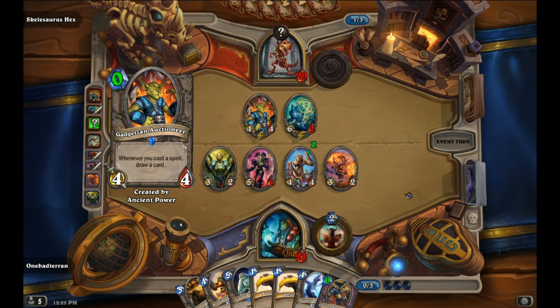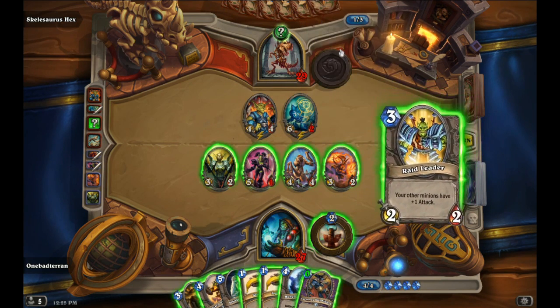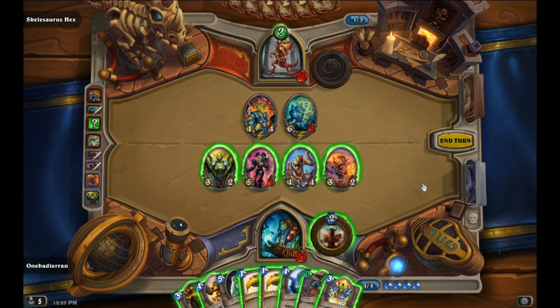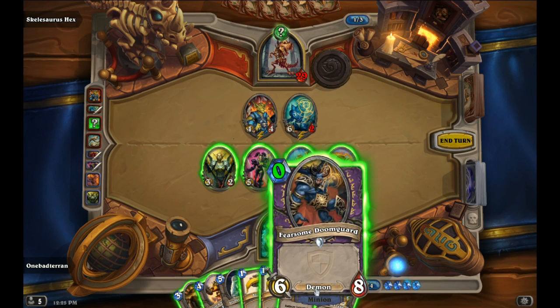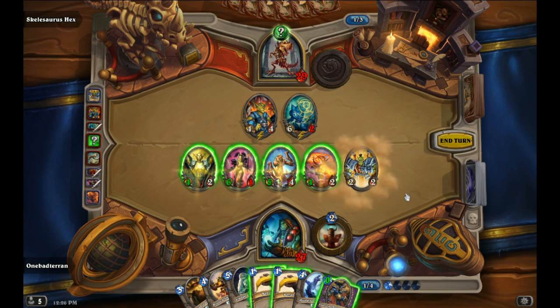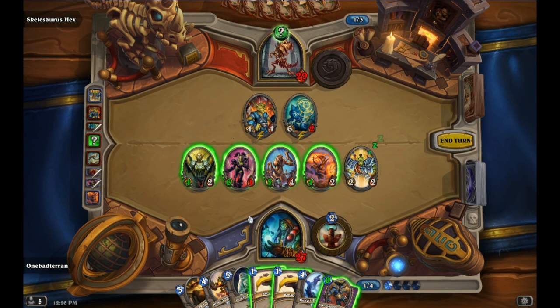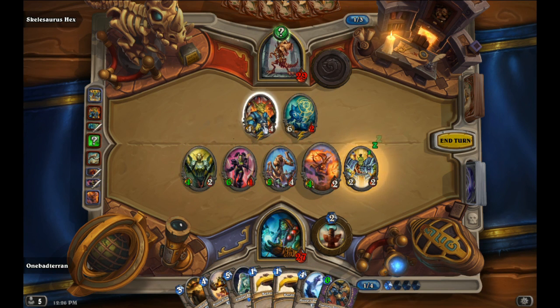Let me turn some stuff off and see if that'll help. Gadgetzan Auctioneer — okay, let's go Raid Leader and see what happens. Nothing of interest — great, that's exactly what you want to see. We have 10 to 19 damage and go up to 21, which isn't really good enough, so we're going to be going for trades.